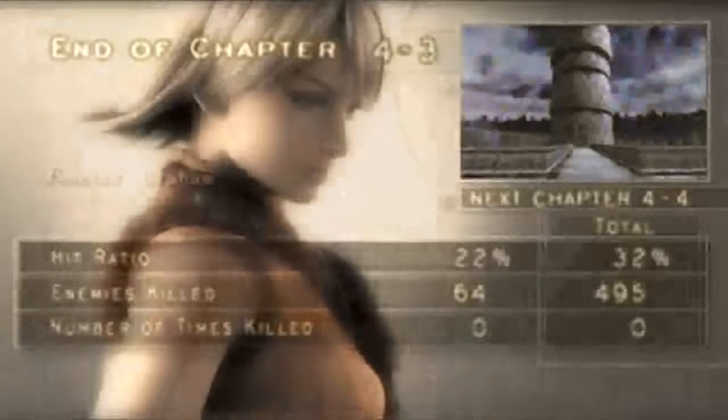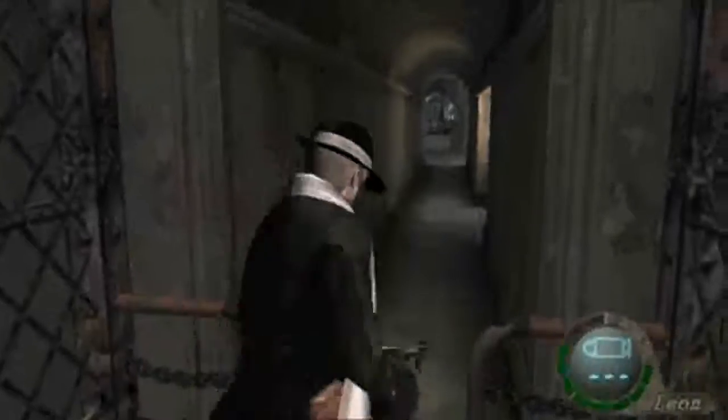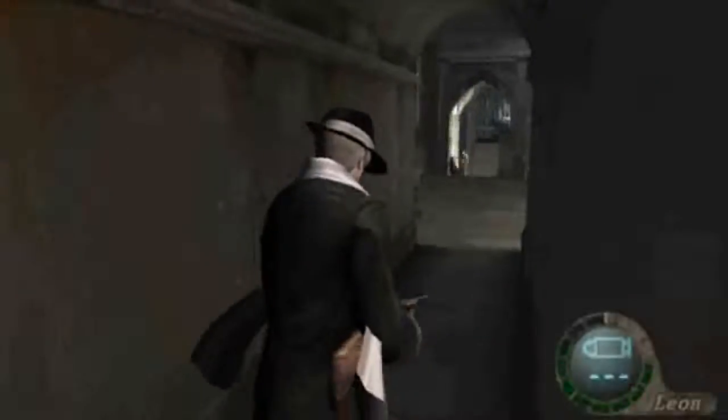And that's the end of the chapter. I'm going to save right here. So yeah, that was fun. Now this next chapter — we're back in the underground mine passage that we use to get up through the castle. There's some more ammo and a typewriter if you need it.